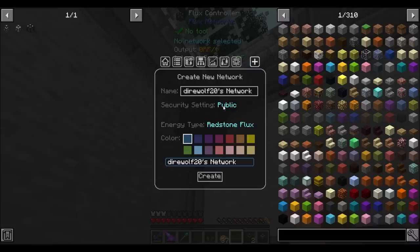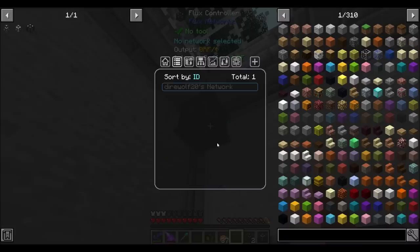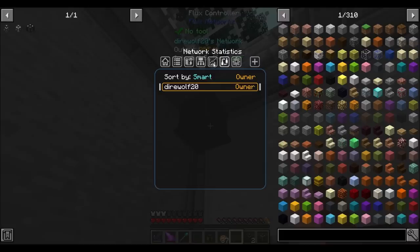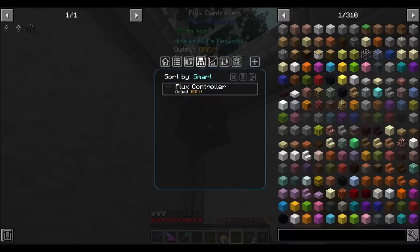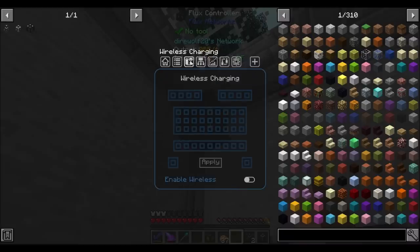Public encrypted password — I'm going to make it public only because I'm giving this to you guys as a world download. Let's create that network. Boom! Sort by ID: Direwolf 20's Network. I like it. Network settings, network members — hey, it's me, Direwolf 20. Average tick, network connections — it's the flux controller. Wireless charging — enable wireless. Sweet.